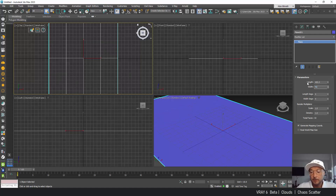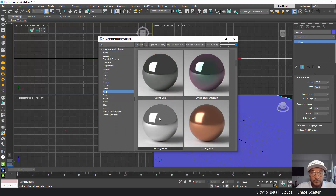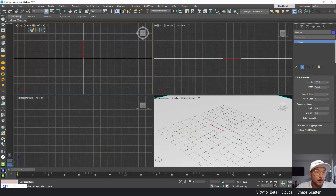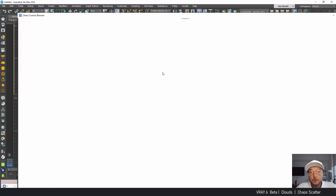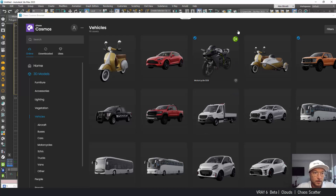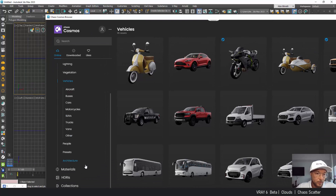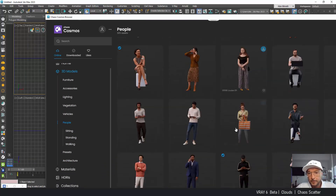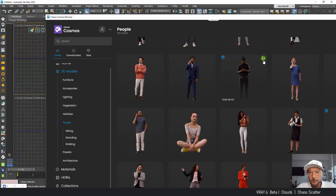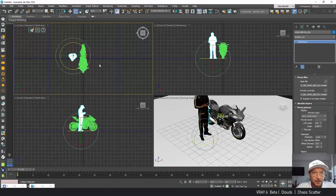I'm going to make it 400 by 400 and give it a sub-metallic, some reflective surface. Now let's get some objects into this so it will be a little bit more interesting. I'm going to open my Cosmos and let's get some vehicles — let's get this motorcycle. And let's do some people — this guy looks determined, ready to go. So let's put him next to the motorcycle.